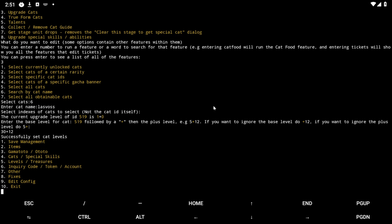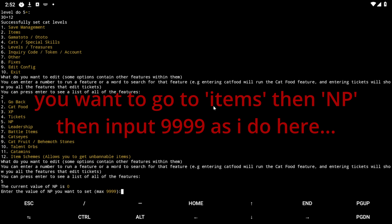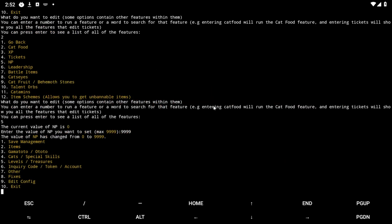Basically I just did a bunch of stuff to hopefully give me a cat I can true form and show the talents of. So there are two ways to do this once you have cats that can use talents. First, we can give ourselves NP — let's give myself 9,999 NP. NP, if you don't know, is what you use to get talents. Don't worry about the limit — they don't check if you have too much NP and flag it as hacked. It's never happened to me and I've set 9,999 twice.